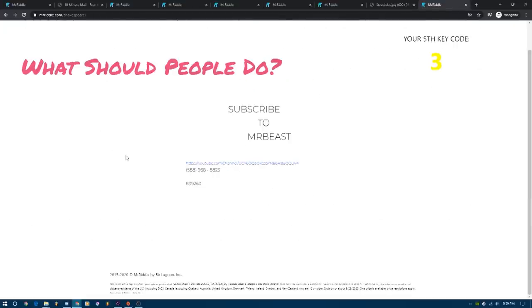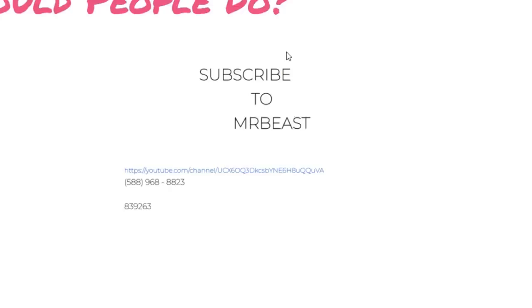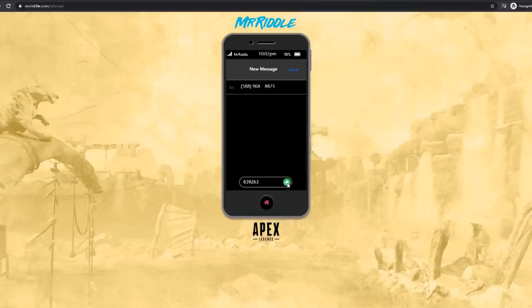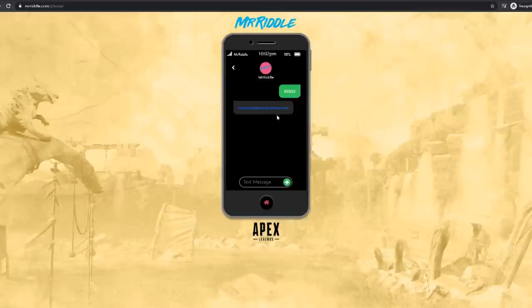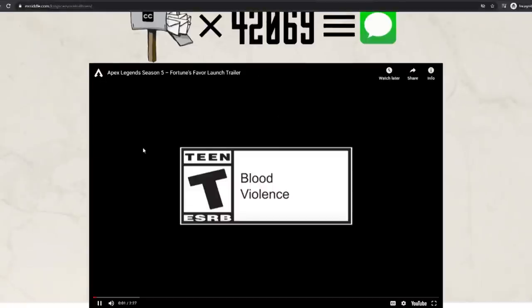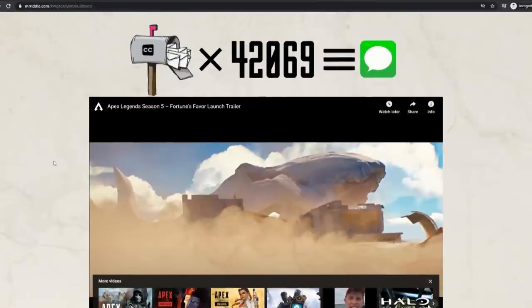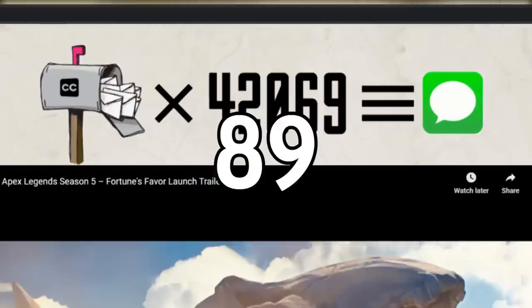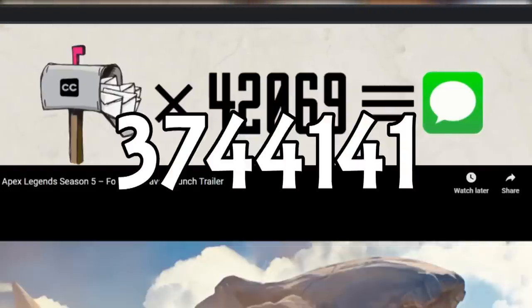Page 21 gives you a phone number and then another list of numbers. You might think you have to call the number and input that code, but actually you have to text the number that code. Texting that gets you a response back from MrRiddle going on to step 21. The page MrRiddle sends you is kingcanyonSkulltown.com, where you'll see a page with the Apex Legends launch trailer and a mailbox with 'cc' on it, then multiply by 42069, then equals text. This means you have to count every single letter in the closed captioning of this video. The amount of letters is 89 — multiply that by 42069 and you get a number. Text that back to MrRiddle and you go on to step 22.